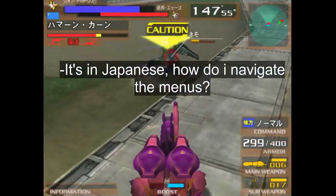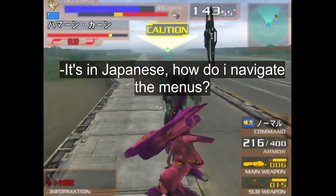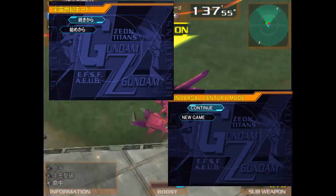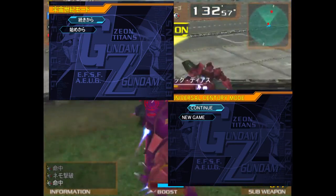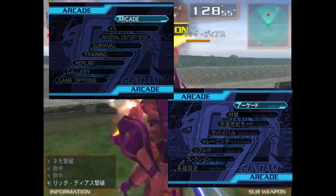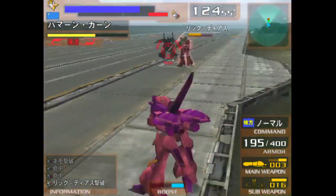Now, the second possible concern may be that the JP menus are hard to navigate, which I slightly disagree with. Yes, I might be a little biased since I've been dabbling with similar games for quite a while, but from my experience the layout is completely identical to the menus of the PS2 version. Not to mention that the main menu has its various sections accompanied by English text as well. All the unlocks stay the same, so there isn't really anything that would hinder one from playing.